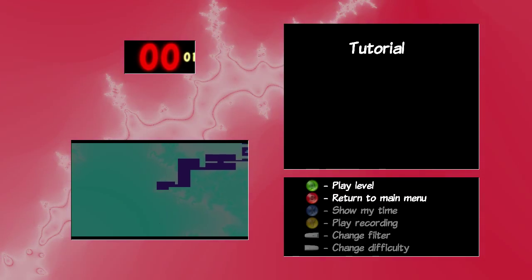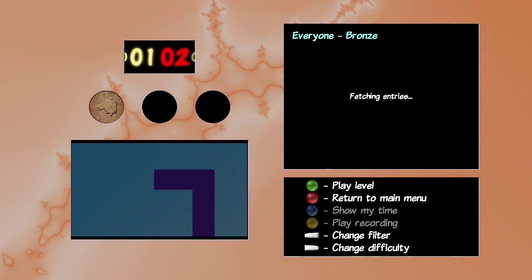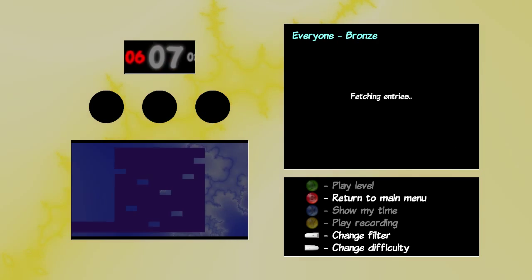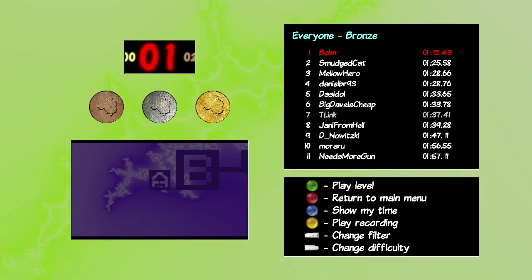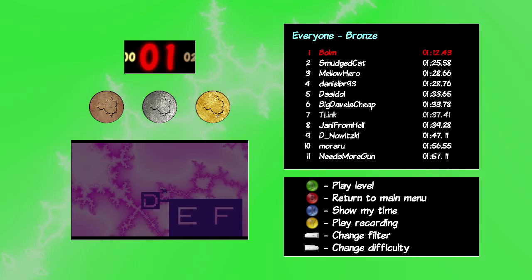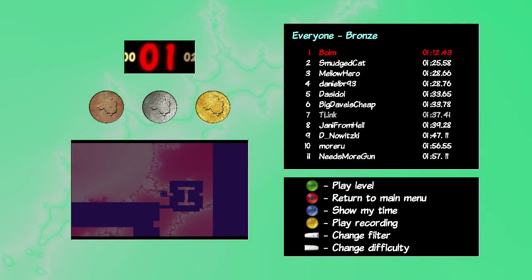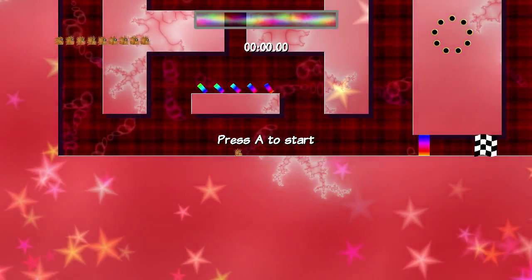So there are nine levels to choose from. There's a tutorial as well, but you don't really need it — you can kind of just jump in and figure things out as you go. There are nine levels to choose from and three difficulty levels assigned to each level. You can play on bronze, silver, or gold difficulty for every single stage, which more or less just adds new obstacles to deal with as you're playing through the game.